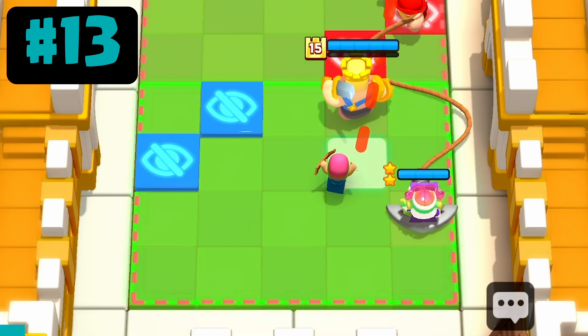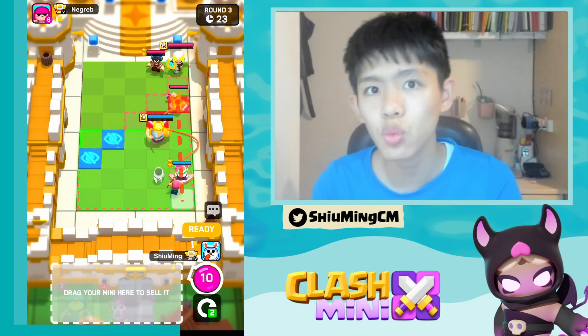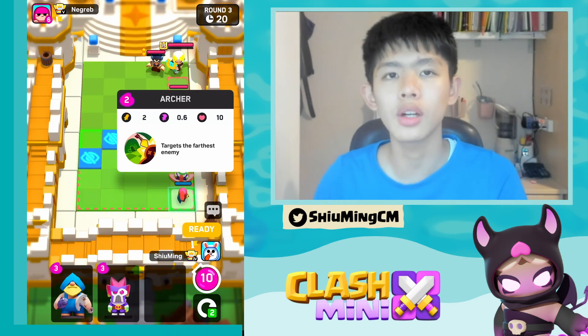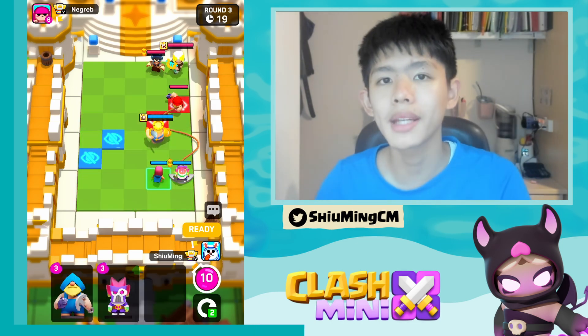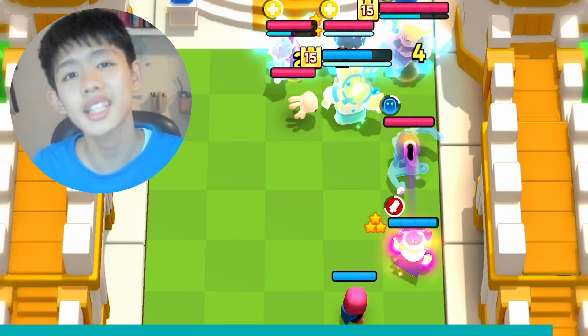When you are using the Archer, hold down on her to see who her furthest target within range is, so you can make sure she will shoot the enemy mini that you want. This is especially important since she doesn't have infinite range, so where you place her will affect which mini she targets.